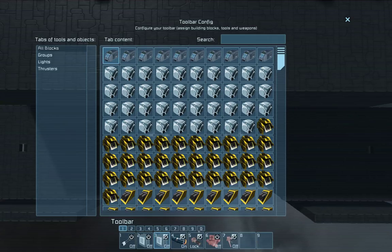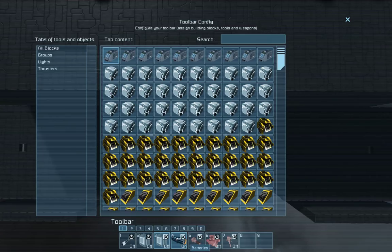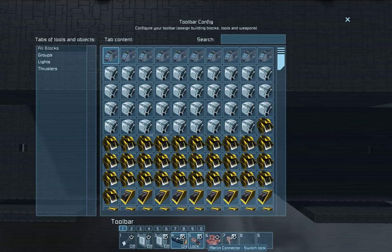I've also toggled it to turn battery charging on — recharge on and off — so it'll toggle this when you disconnect or connect from the ship. It'll also toggle the connector lock and turn off my emergency backup power, because I've designed this particular ship to never run off the actual reactor. Batteries should be sufficient; it'll charge off of the mothership whenever it's connected.